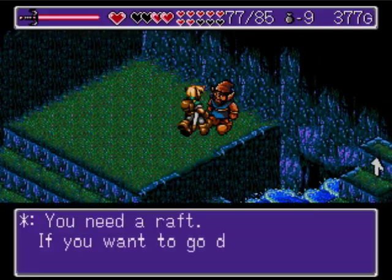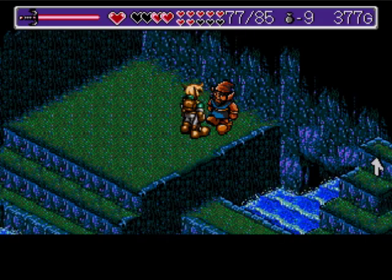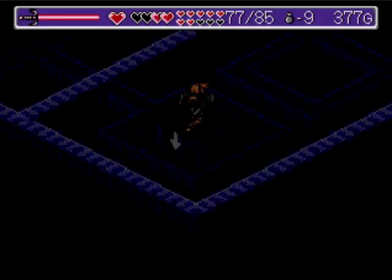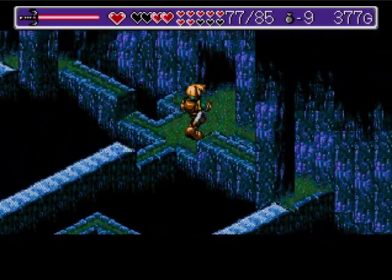Let's fall down this pit. You need a raft — if you want to go down the river, find my son and get some logs. Remember that gnome that was blocking the tree? That's where we need to go. So we got some more backtracking to do.